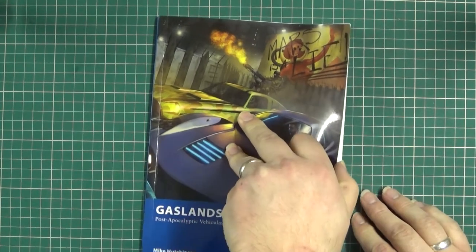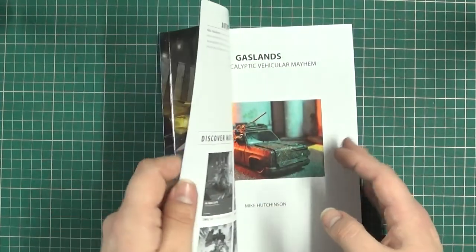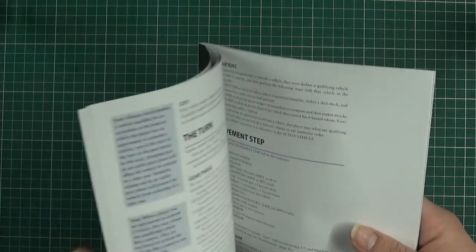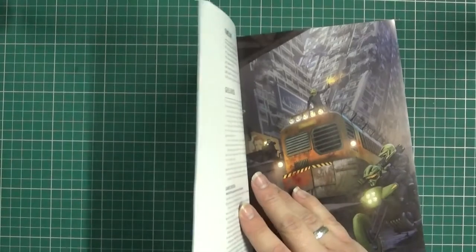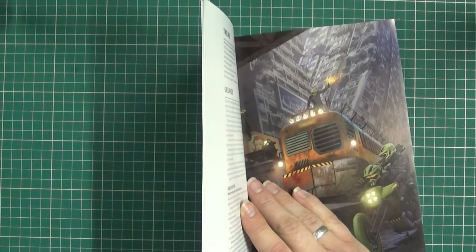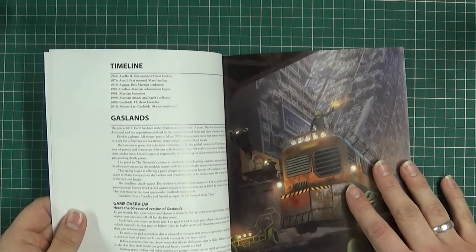The basis of this game is that Mars was colonised back in the late 70s or something like that. Basically all the money went to Mars, all the money is on Mars, and Earth is a waste ground. It's basically been nuked by the people who live on Mars because they didn't like it.